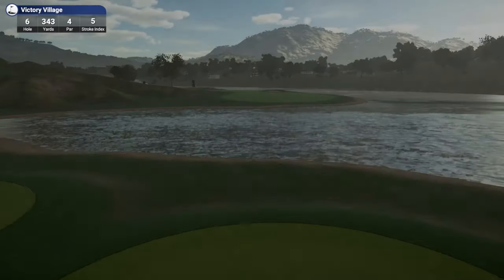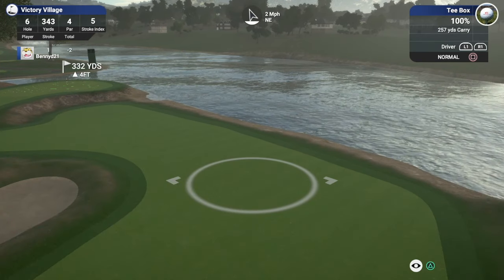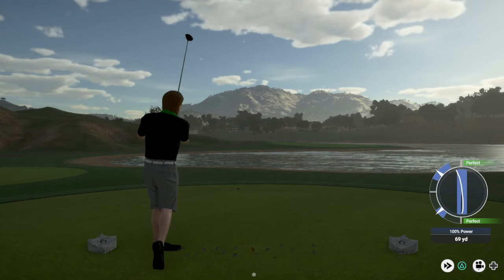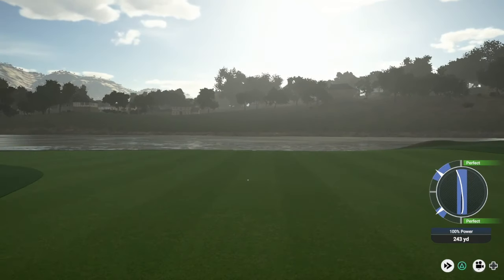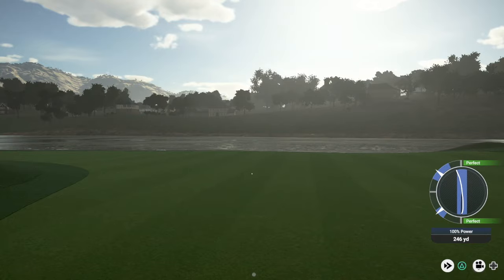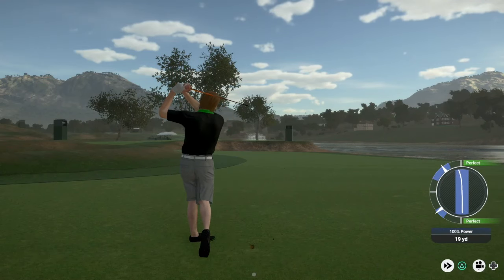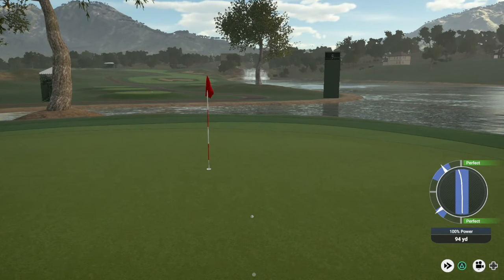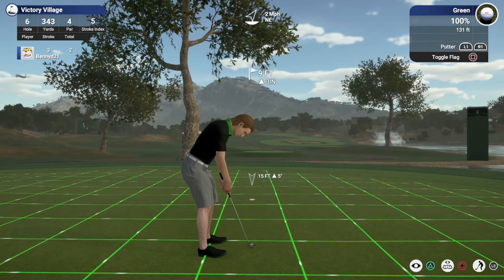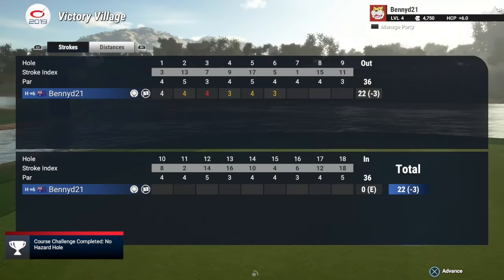Two birdies in a row — decent streak. This isn't the longest par four, however apparently it's quite tough and I can see why. Can't hit it too far, I think we'll just be safe and use the three wood because there was some wind against us. Look at that — right up in a decent position. Going lob wedge for the approach — looks very good. Very, very good — this is looking like another birdie. Yes! Just almost curved a bit too much to the right but we got it. We're up to three under.